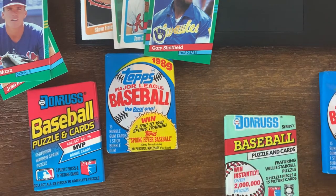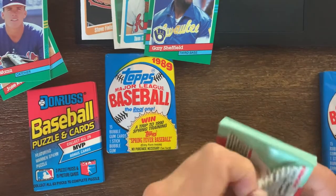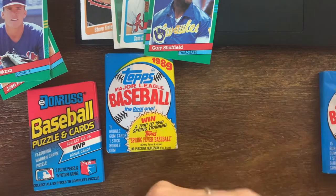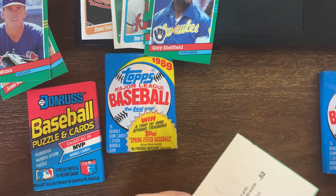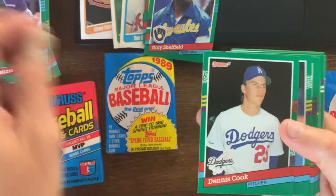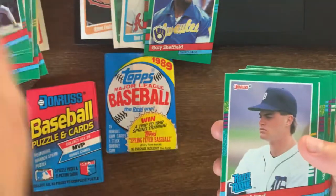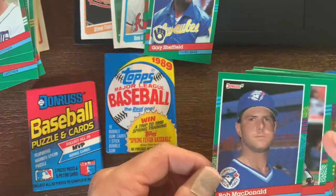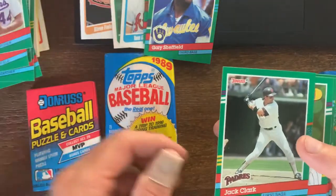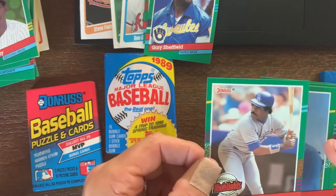We're just gonna grip and rip some of these guys. Let's try to stay within the same time period and go through as many of these as we can. It will be a long video overall with all the packs, so bear with me - hopefully we get some cool looking cards. So far we got Roberto Kelly and Eddie Murray highlights.